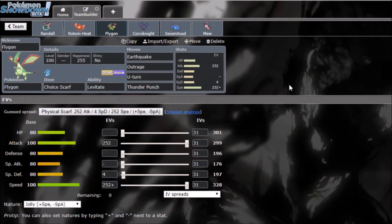Thunder Punch hits Gyarados since I can't outspeed it otherwise. U-Turn gives switch initiative, Outrage sweeps through things, and Earthquake handles Steel types. Of course with Outrage the Fairy types are a problem, but I have Earthquake for Steels so it doesn't matter too much.